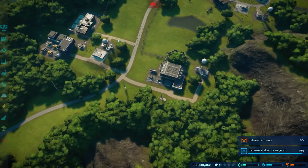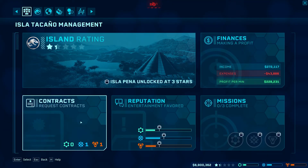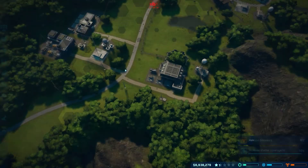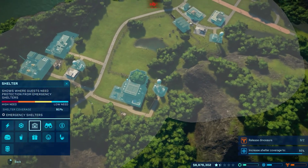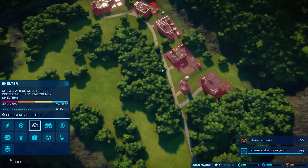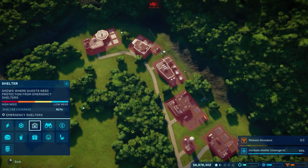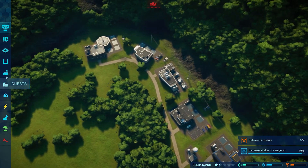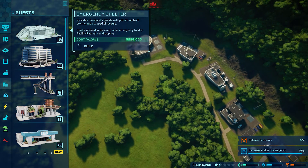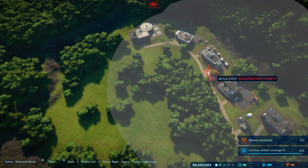Okay, let's increase the shelter coverage and then we should get the story mission to move along. We should get the mission. Increase shelter coverage — where do we need to put more shelter? Oh, over here. Increase shelter coverage over in the big red area. Okay, shelter — can we stick it here? I kind of want to stick it in a small area here.